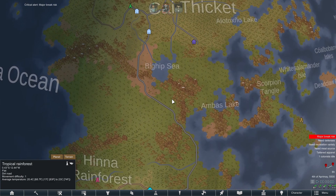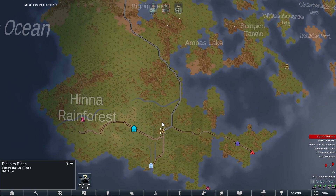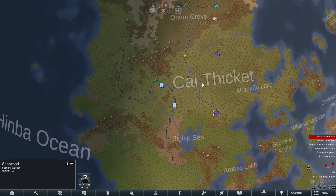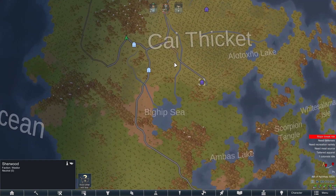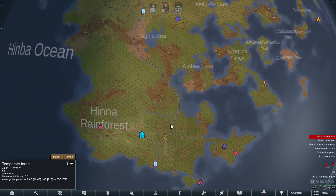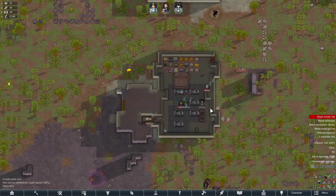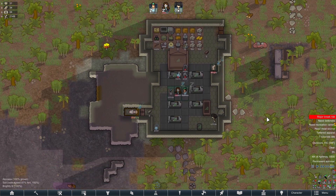Then we can run away with all these goodies and actually settle somewhere proper — have a proper base. I'm thinking we'll take all our goodies, head along to this tribe to trade some stuff, then head up to this area on the way. After trading, we can probably settle around there, and just keep nipping back and forward to loot places. I think it'll be a really fun time having these looting colonists going around raiding ancient structures. Anyway, thank you so much for watching guys — I'll see you in the next one, cheers, bye bye!